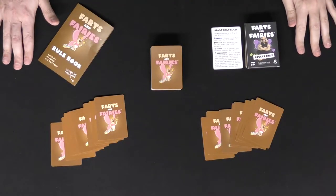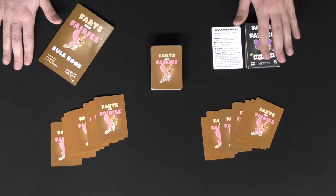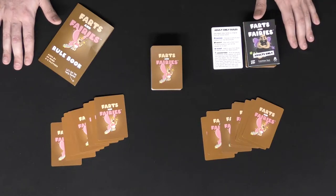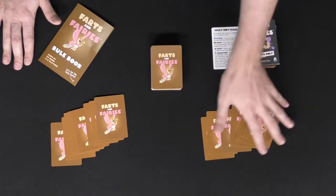Welcome to Farts and Fairies. Right now the game is set up for two players to show you how to play. Simply go ahead and shuffle the deck, and if you'd like to include the expansion cards, shuffle those in as well. Then deal every player eight cards from the top of the deck.